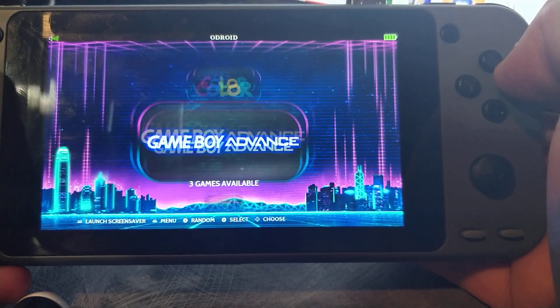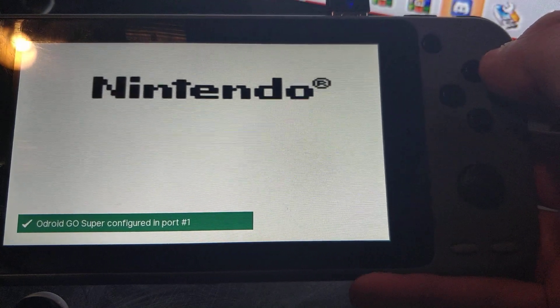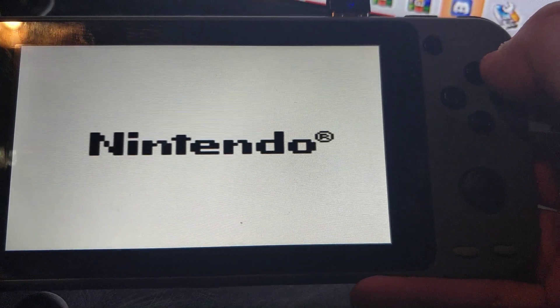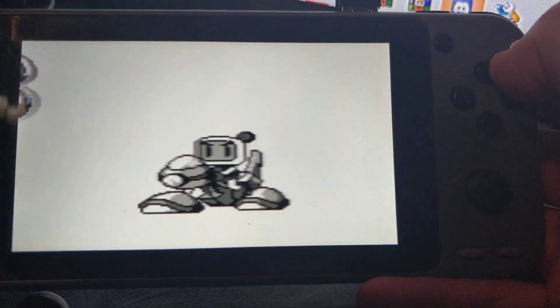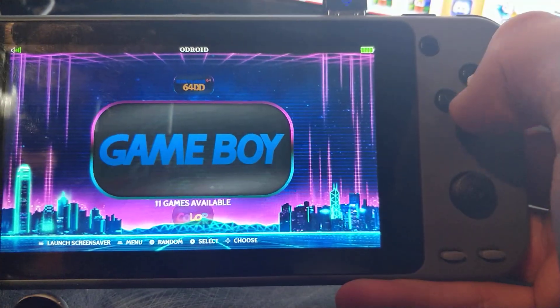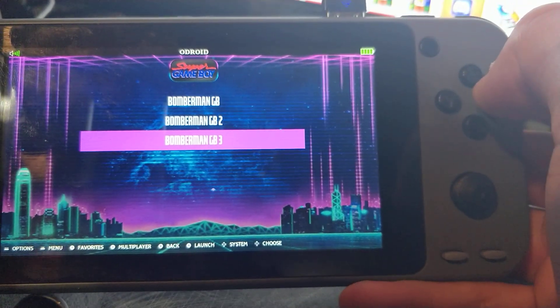I wanted to show you the Super Game Boy too, because there's a difference here. You go to Game Boy — see Bomberman 3. I'll launch it for you so you can see what's going on. So as you can see here, just a regular Game Boy game, nothing special about it. So then you go out of there and go to Super Game Boy — that's Game Boy Advance — and launch the same game, Bomberman 3.